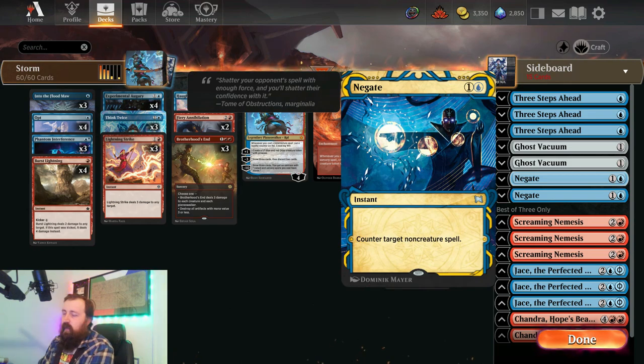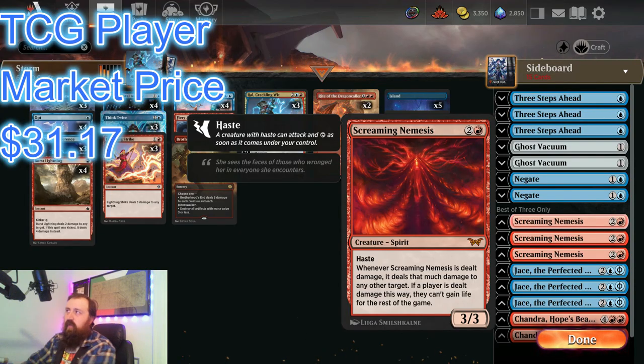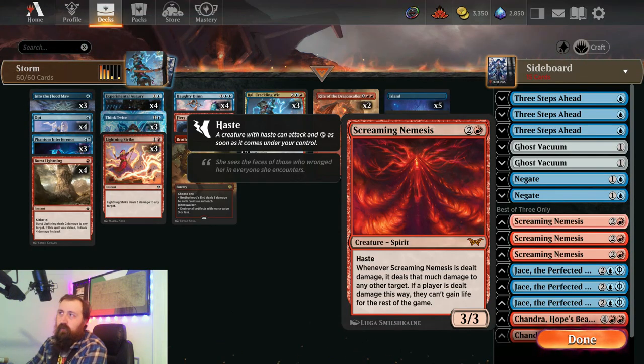Negate is your basic non-creature counterspell — just a good card. Screaming Nemesis is in the sideboard and not the main board. You board this in against mono red and aggro. A lot of decks that can do actual damage to this creature — you turn around and send it right back to their face and cut off the life gain. Or you just have a creature that can two-for-one — if you block a 3/3 and then ping a 3/3 when this takes damage, you can two-for-one the aggro deck. I don't like it in the main because there are so many black-green decks running around that just go for the throat and kill it outright.